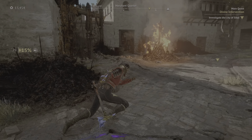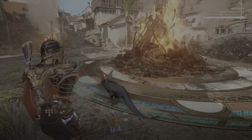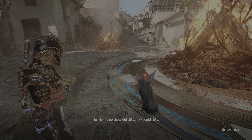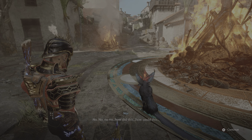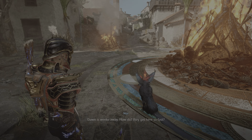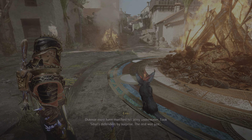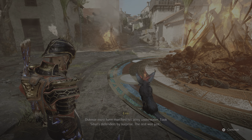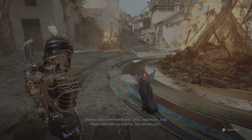Here's the bonfire — oh no, no, no. How did this happen? How could this? Dawn is weeks away — how did they get here so fast? Ducmar must have marched his army underwater, taking Sybil's defenders by surprise. The rest was just a massacre.